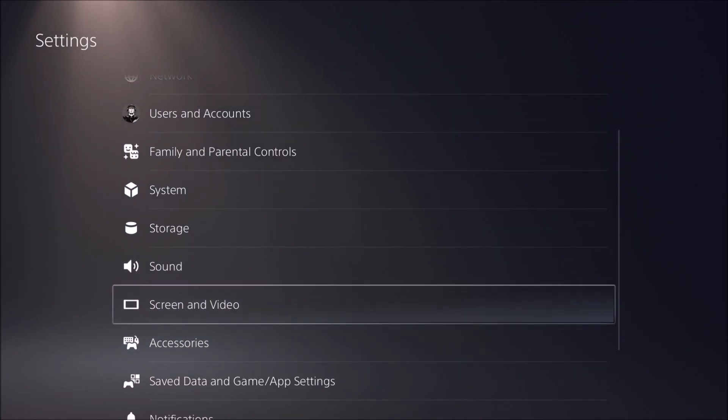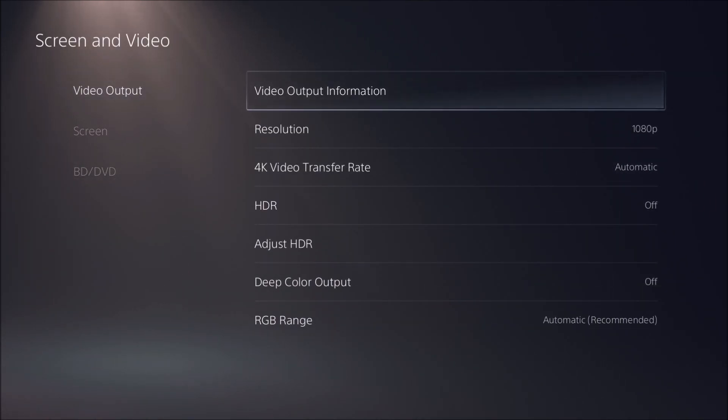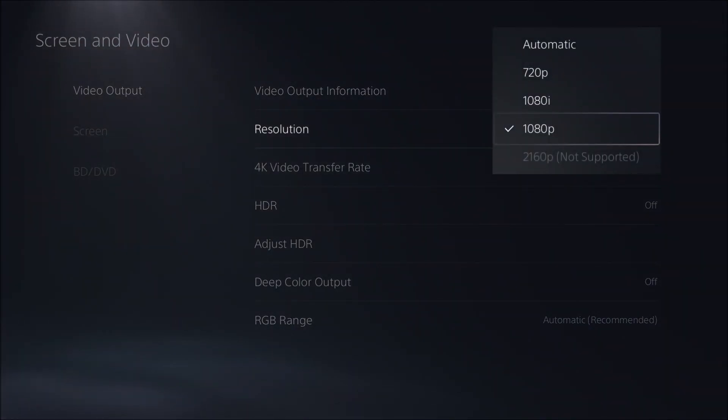Now let's go to Screen and Video, then Video Output. This is where you will change your video output. I don't like to use automatic on console — make sure you select the one you want to use. For example, if you want 1080p 120 FPS, this is where you change your resolution. If you want to go 4K, go 4K. Right now, don't look at 2K resolution — it's not available on the PS5, it's available only on the Xbox Series X.